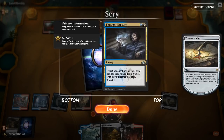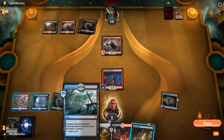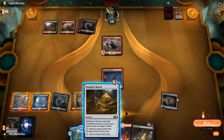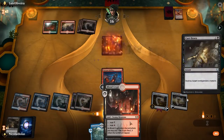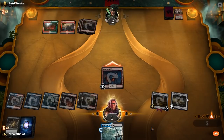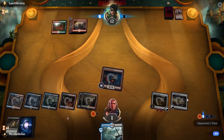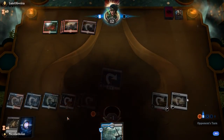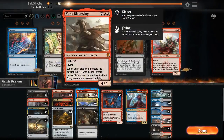We will definitely use the Treasure Map on upkeep. We almost stabilized — that was a pretty horrific draw. If our shock land had been a non-shock land, we would have been at one there. Okay, so in this matchup, I am going to cut the Varix's... actually, I'm going to keep the Varix's. I'm going to cut the slower cards.